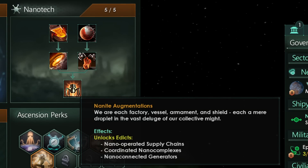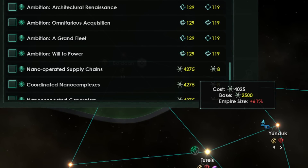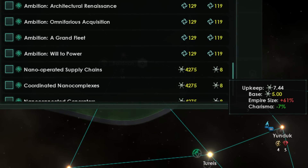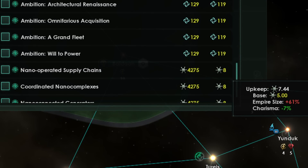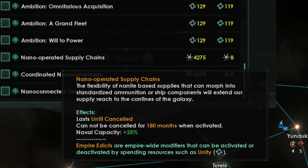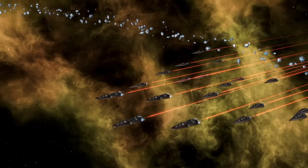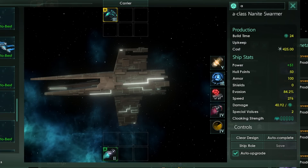The final pick is Nanite Augmentations. This unlocks three new edicts, each with a base activation cost of 2,500 nanites and an upkeep of 5, though these costs scale significantly with empire size and can get expensive. Any edict reduction will also apply, but once activated you cannot cancel them for 180 months, so make sure you can afford them. The first is Nano-Operated Supply Chains, giving 25% naval capacity. This isn't awful, but if you're fully committed to nanites you don't care about naval cap since you use all nanite ships with no upkeep. This is better if you're using traditional ships with nanites on the side.